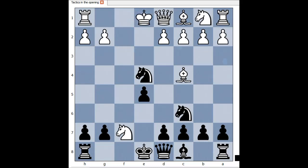White played king to e1. The better move is king to g1. So we have king to e1. Queen to h4, check. G3. Knight takes pawn on g3.